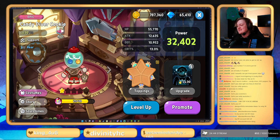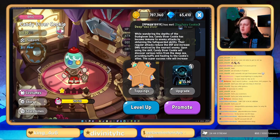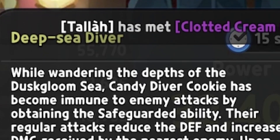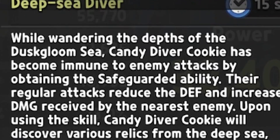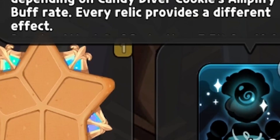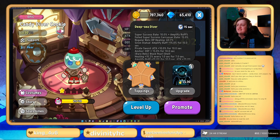He does have the safeguard ability, which doesn't make him the worst cookie on this list. I think he is by far better than the rest of the cookies on this list, but still, out of every other cookie in the game, pretty bad. So let's talk about his ability. While wandering the depths of the Dusk Gloom Sea, Candy Diver Cookie has become immune to enemy attacks by obtaining the safeguard ability. Their regular attacks reduce the defense and increase damage received by the enemy's nearest enemy. Upon using the skill, Candy Diver Cookie will discover various relics from the deep sea, providing buffs and healing to the cookie's allies. The super success rate will increase depending on every Candy Diver Cookie's amplified buff rate. The effects you can get are increased amplify buff, healing, a defense bonus, and an attack bonus.